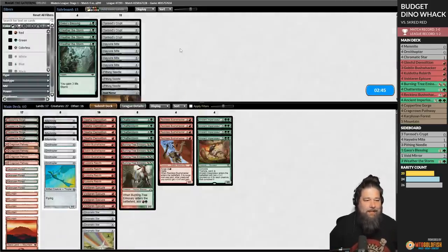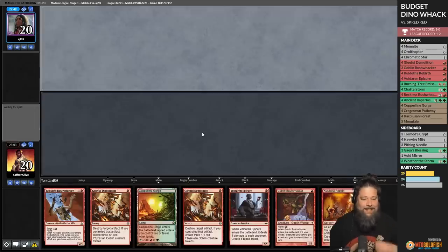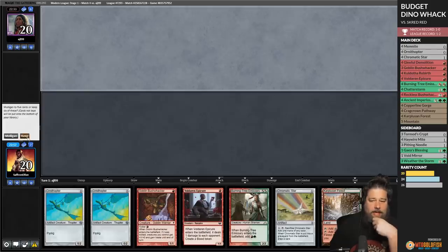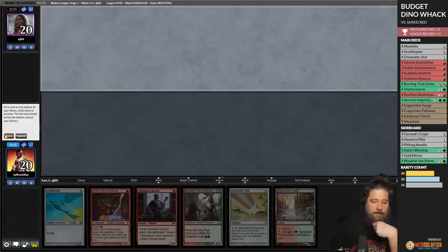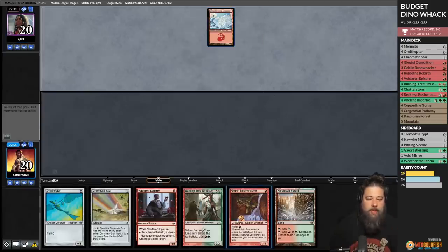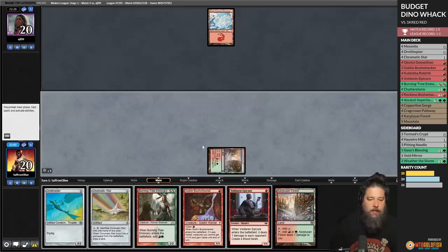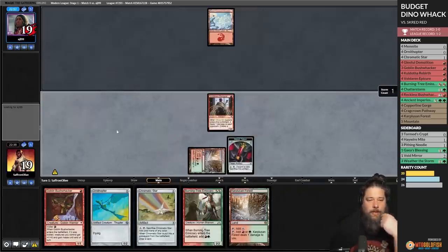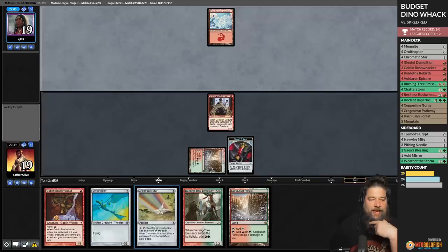Boros Reckoner — I'm frightened about what our opponent is doing. That Memnite off the top was clutch because it actually let us haste in the Imperiosaur. Let's run it back. We can Epicure Gleeful Demolition but we have too many Codie's Rebirths right now. Let's mulligan once. We'll put an Ornithopter to the bottom. Opponent plays Mountain. Yeah, I think we just Voldaren Epicure. Boros Reckoner is actually kind of an issue if we don't have the dino.